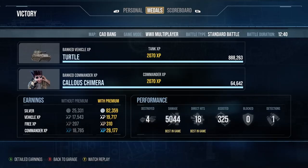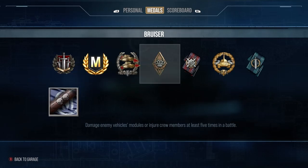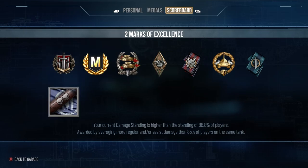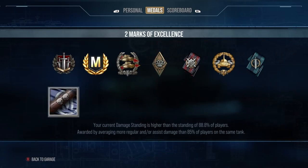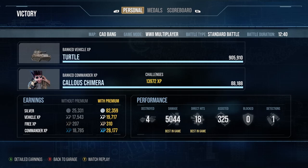We finish with four kills, 5k damage, 325 assist, brothers in arms, ace tanker, confederate, high calibre, 2k base — a really nice game for the Turtle. Me and Turkey come in top two. The Turtle is a damn fun light tank, it's a hell of a lot of fun, and it was a great game to have. As always, thank you very much for watching — I'll see you next time.